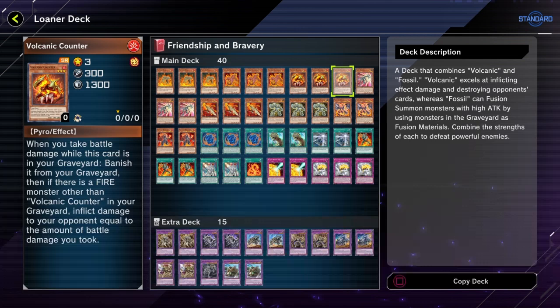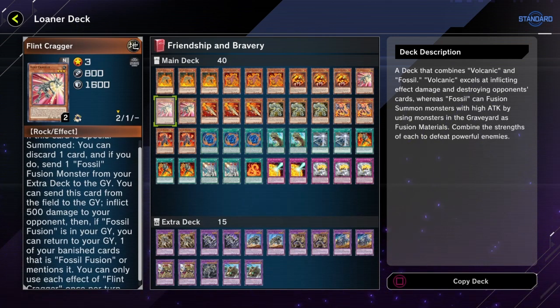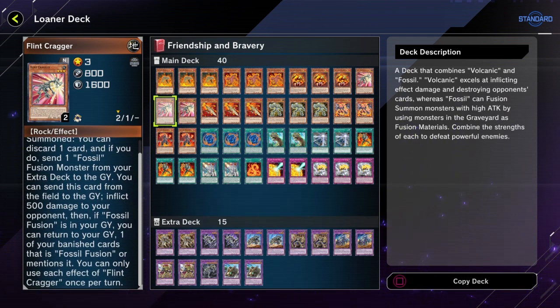Volcanic Counter is probably one of the not-as-good ones, but at least it allows you to burn your opponent when you take battle damage. However, you do have to banish it the first time you take battle damage, so if you banish it while there's no other Fire monster, you lost a Counter but didn't really burn your opponent for anything — so most of the time that's gonna be a downside. Flint Krieger gets this effect when you spacer it, letting you mill an extra deck Fossil monster.